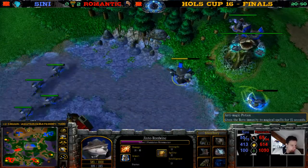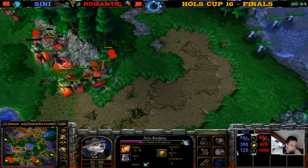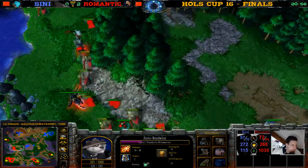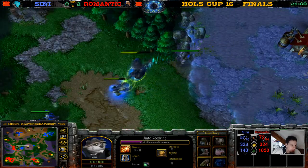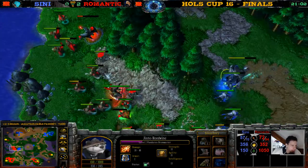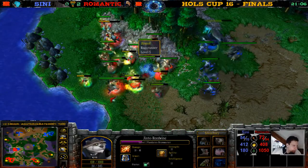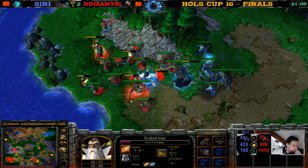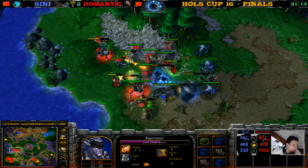The Panda has Anti-Magic Shell, a Mana Potion, and a Clarity. 55 supply vs 72 supply — but even though the hero levels are higher for Romantic, I feel like the heroes are still a bit stronger for Sceny. The level five Panda of course has Breath of Fire — there's a Scroll of Healing, but he has only one more. The Rifleman is so dead.